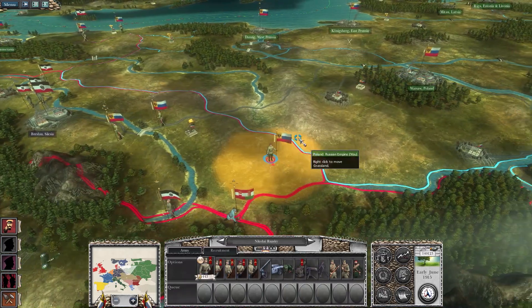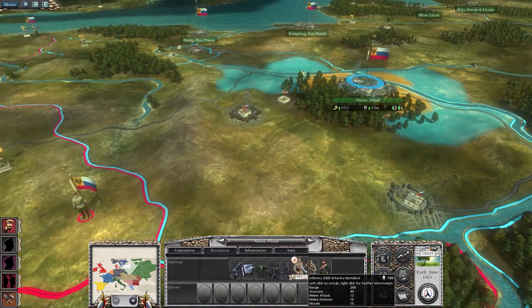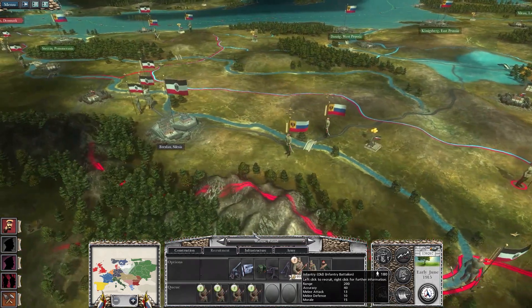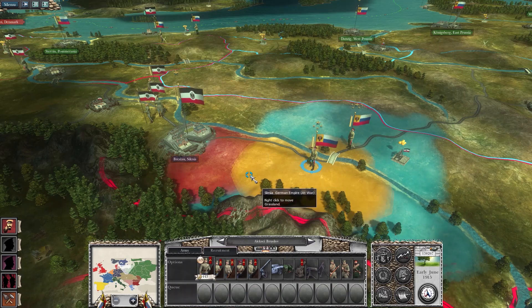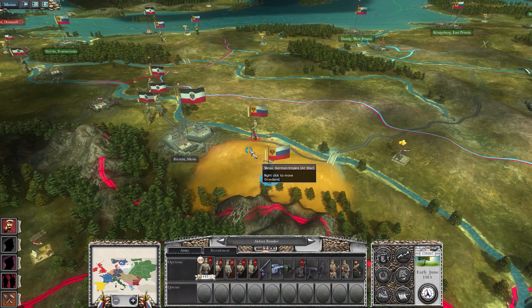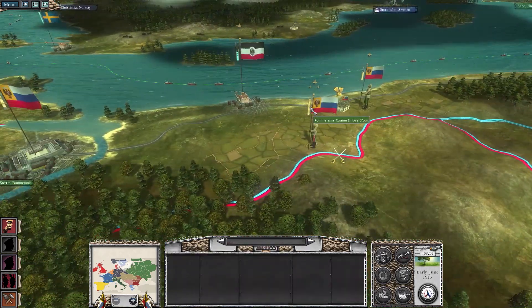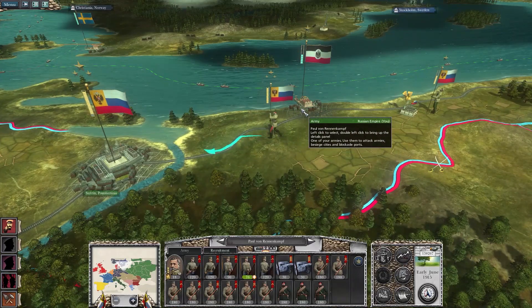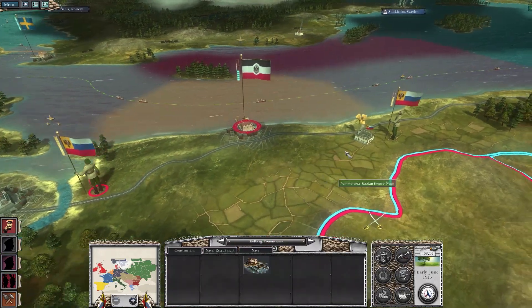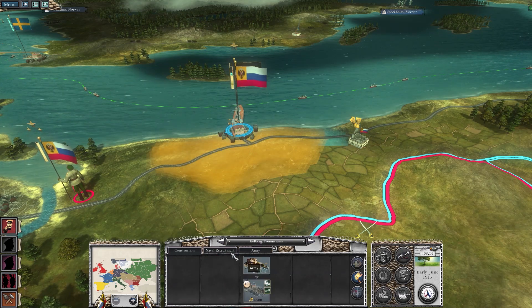We're going to move the army under Nikolov-Rutsky down here to try to cut them off so they don't get any further. He's got a lot of cavalry, so I think he might need a little more infantry. Next turn we'll attack Breslau. This is a port district — wow, no damage to it.